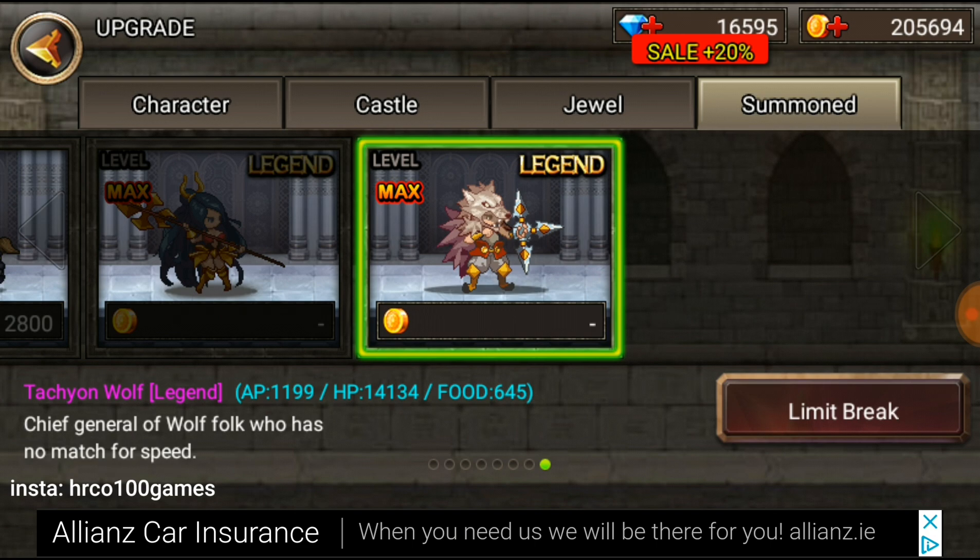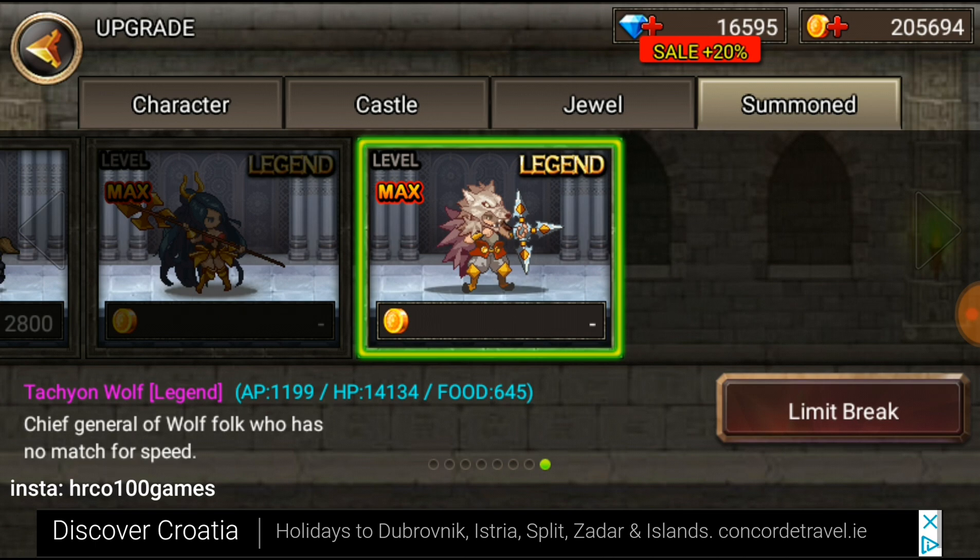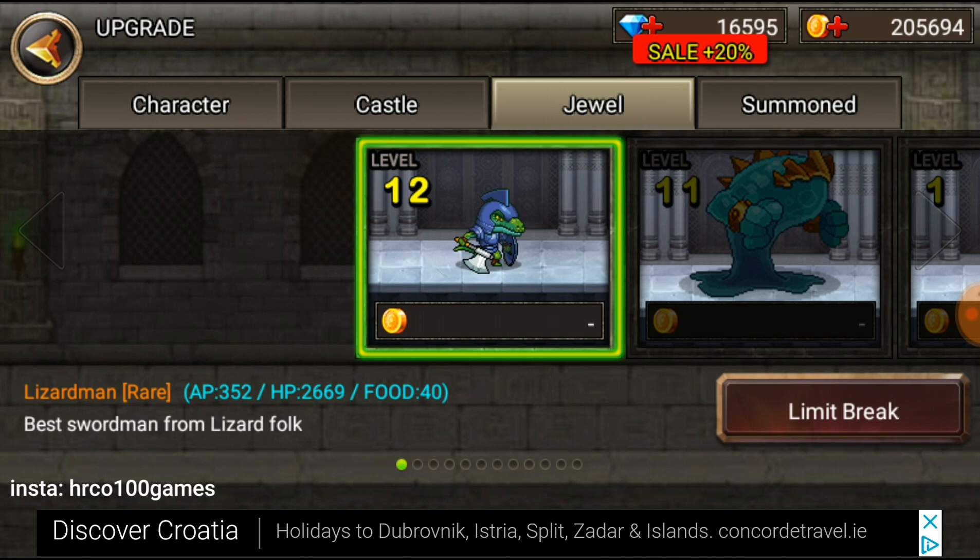It hits actually much faster than the other ones per second. I'll show you the golem one. The golem is the best - that's a beast for sure. As you can see, it has really high HP and it has a really strong attack.